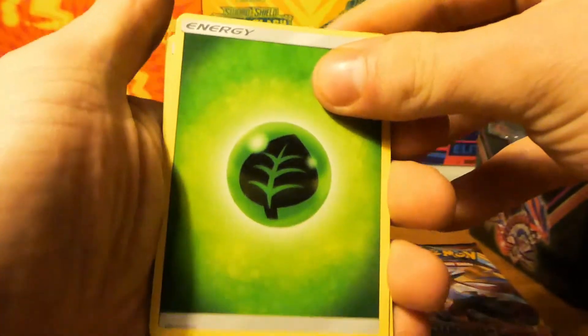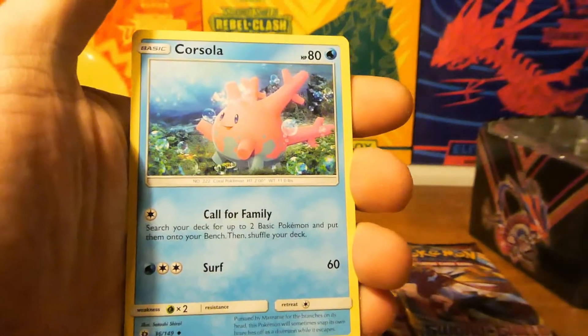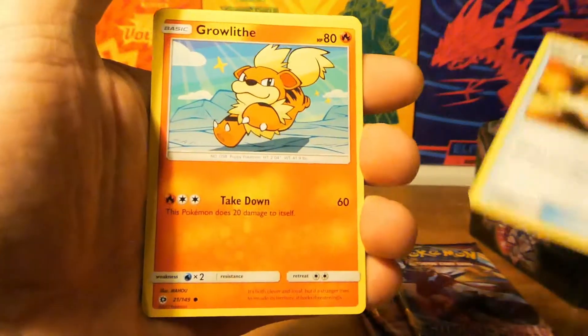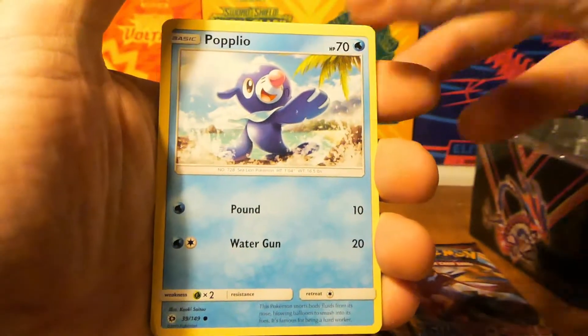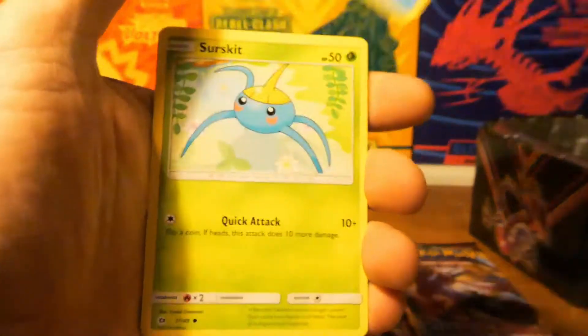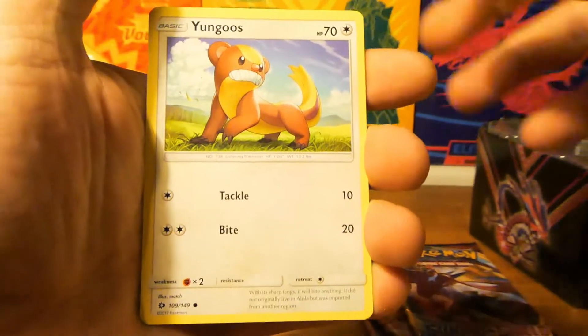First card: Leaf Energy. Double colorless energy. Ursula. Ultra Ball. Rowlet — I love that art. Popplio. Wingull. Wingull. Corsola. Yungoos.